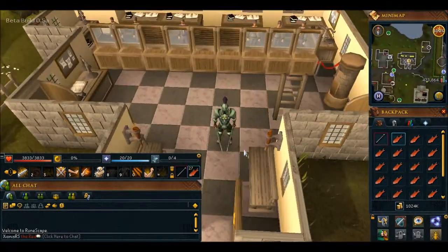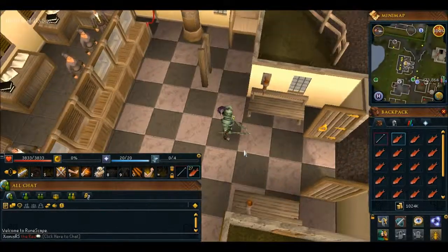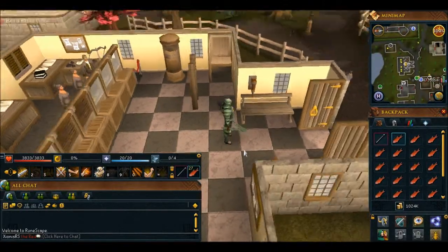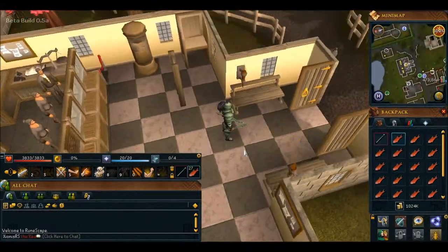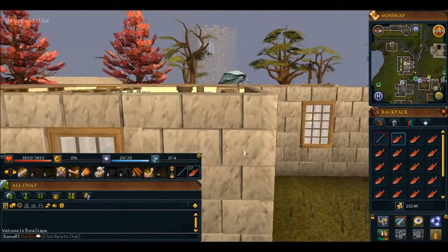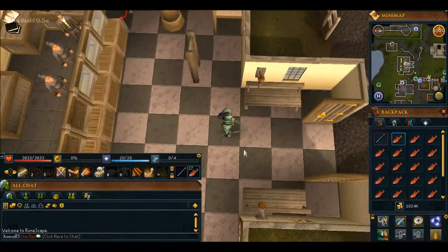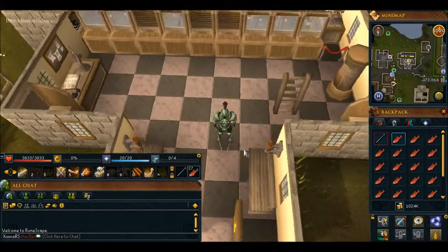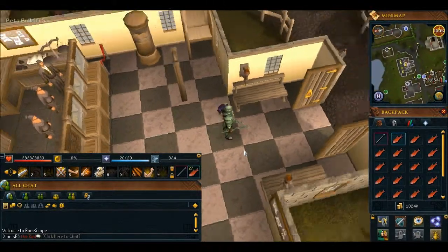I'm doing a review on the beta and I can already tell off the bat that the zooming has changed. I can already tell that the zooming is a lot less wider, and I could tell that you could do feedback, so I might give them some feedback and tell them to widen up the viewing, like the sort of viewpoints a little bit further, because I just think it's a bit too low.